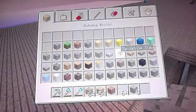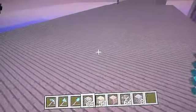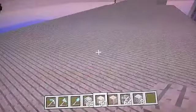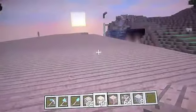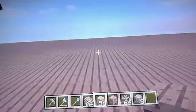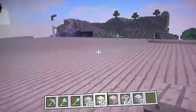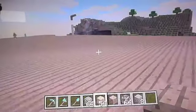You can create sandstone now. You can also create stone bricks, stone stairs, brick stairs, stone slabs, brick slabs, and sandstone slabs — which is pretty unique.